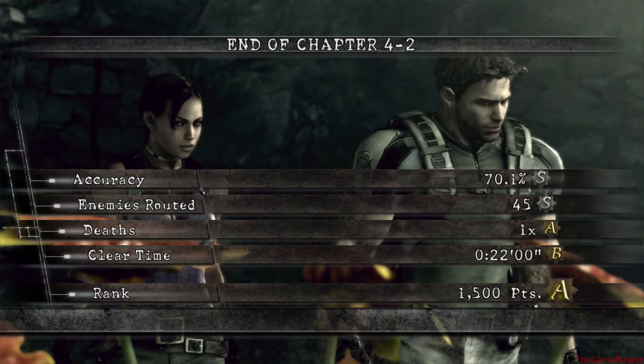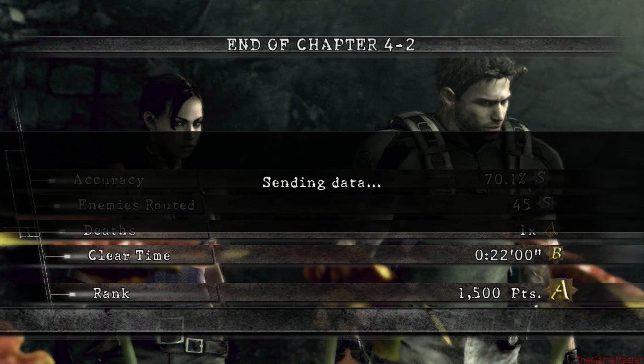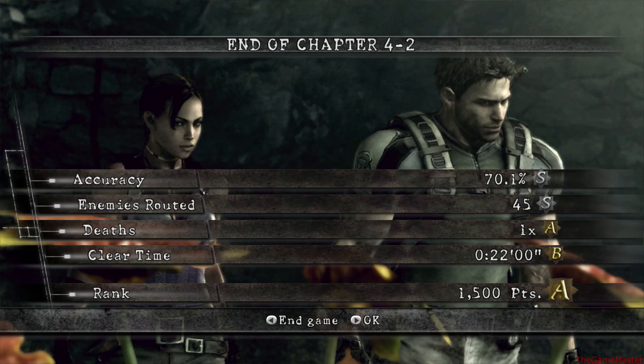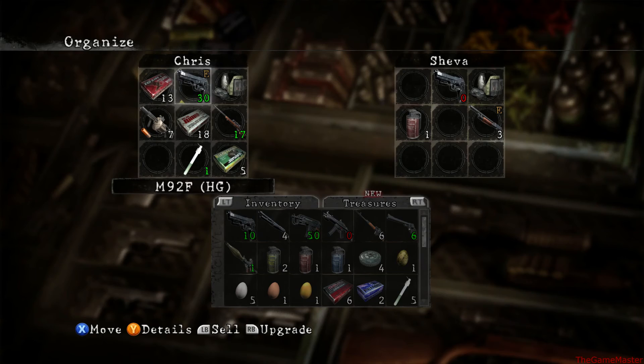I got SSAB — Super Smash All Stars Brawl. Perfect. That's free of charge — you can have that one, Nintendo, you're welcome. Alright, how am I doing on time? I should probably stop, but I won't. Screw that, let's keep going. 4-3 it is.